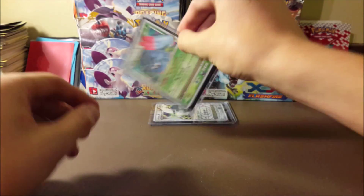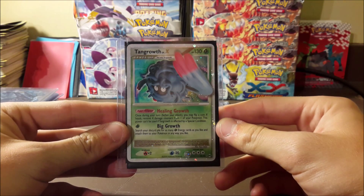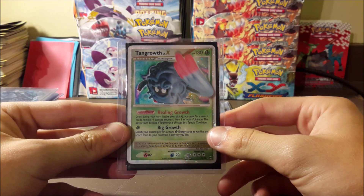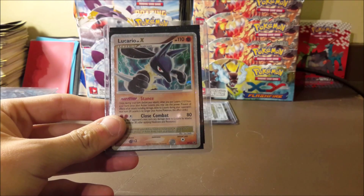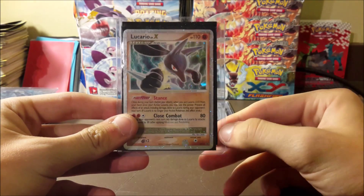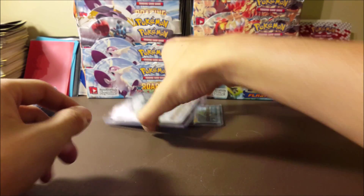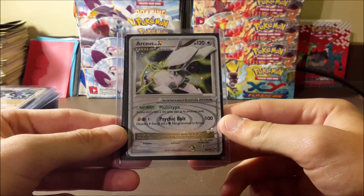A full art Dialga EX — I already have that one, so it might go up for trade. A Tangrowth Level X, which we may have pulled from our Supreme Victors booster box opening on the channel. Also a Lucario Level X promo and an Arceus Level X — I've never owned one of these. It looks kind of green-yellow, maybe grass or electric type.